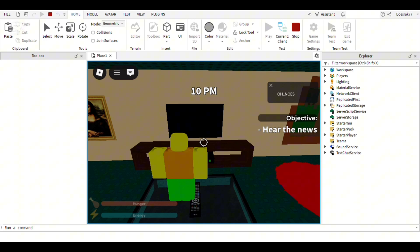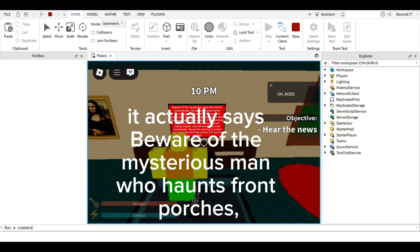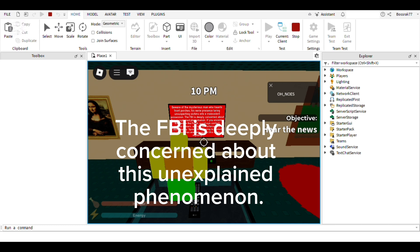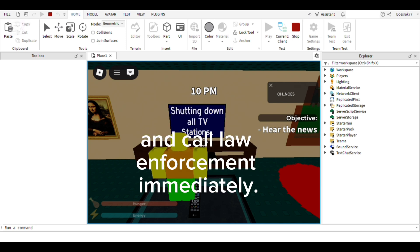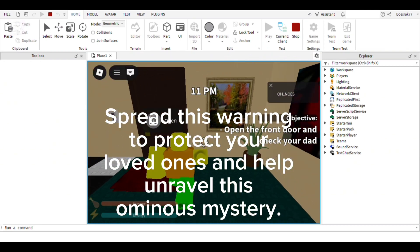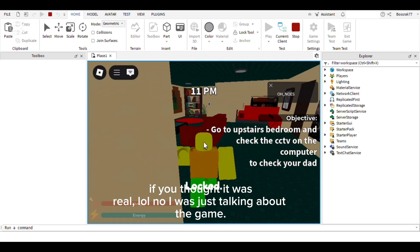Working TV. If you can't read it, it actually says: 'Beware of the mysterious man who haunts front porches. His eerie presence luring unsuspecting victims into a malevolent possession. The FBI is deeply concerned about this unexplained phenomenon. If you encounter the man on the porch, avoid eye contact, retreat indoors, and call law enforcement immediately. Spread this warning to protect your loved ones and help unravel this ominous mystery.' If you thought it was real — lol no, I was just talking about the game.